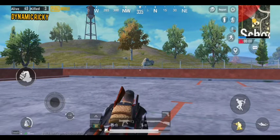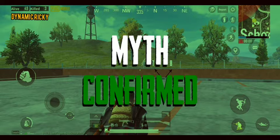An easy way to spot these fences is to look at the black marks. The fences in front of the third black mark are the seventh and eighth. Hence, the myth is confirmed.